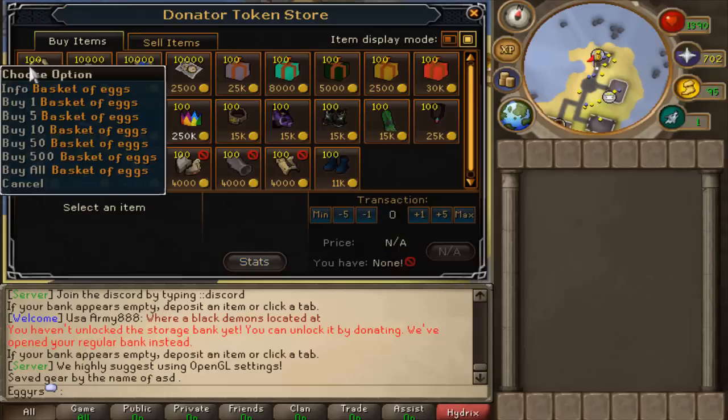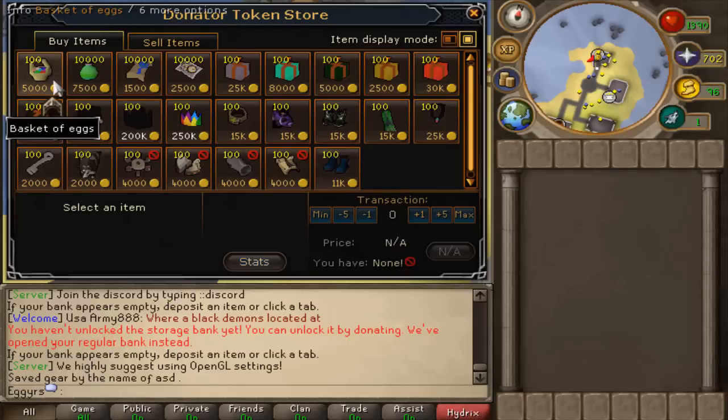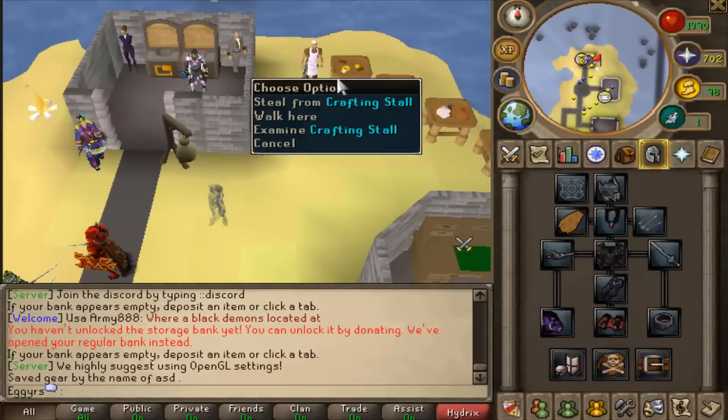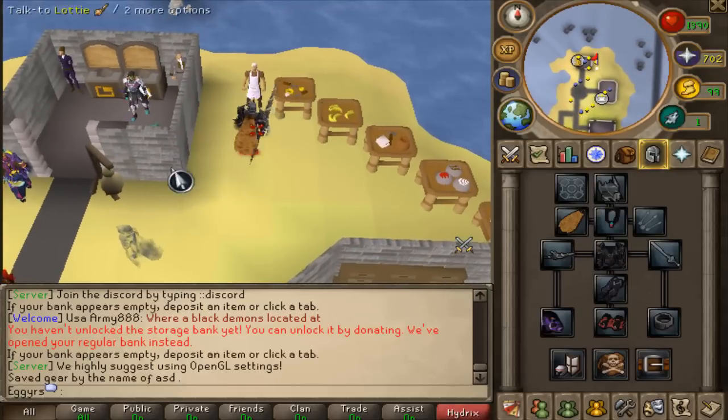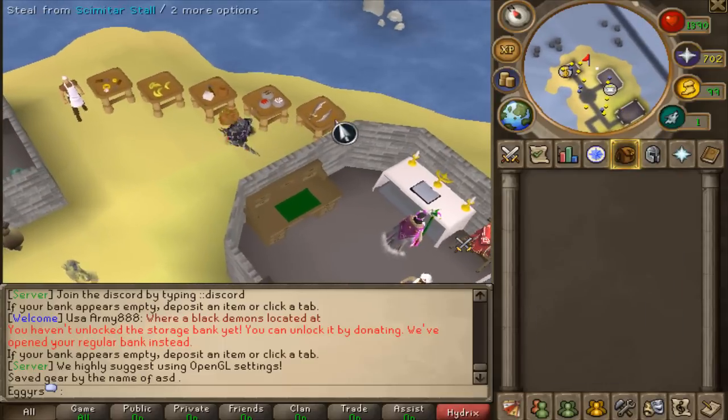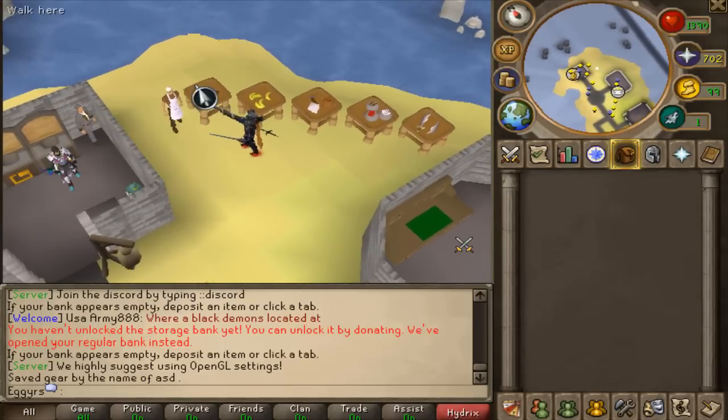This is going to be the donator store. At the moment there are some exclusive items, including Easter eggs and the basket of eggs for the Easter event. They do have a max hit dummy — my current max hit is a 407. And here's pretty much where you're going to be getting started off in the game. You're going to make some money — all your thieving stalls line up here and then you just sell all the goodies.